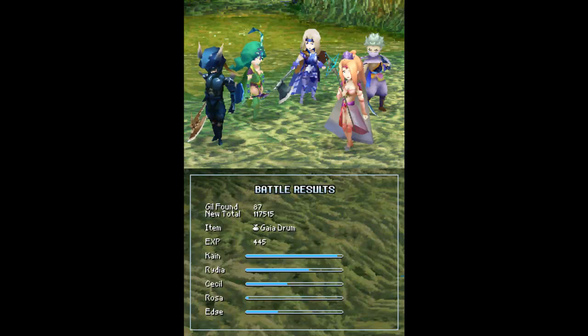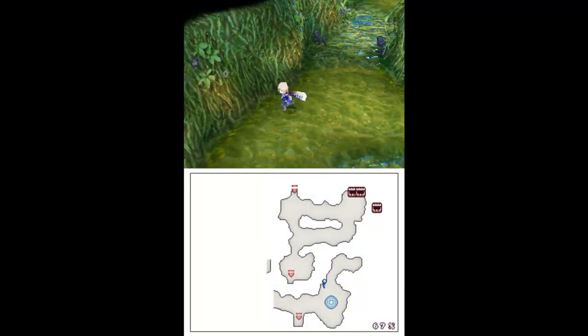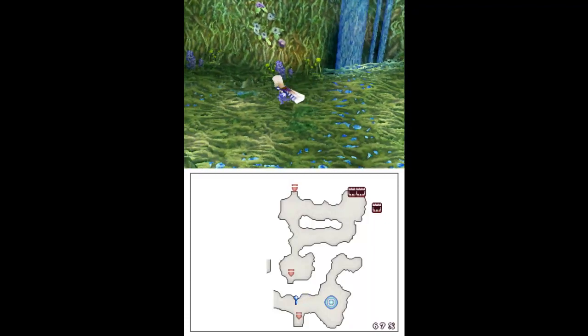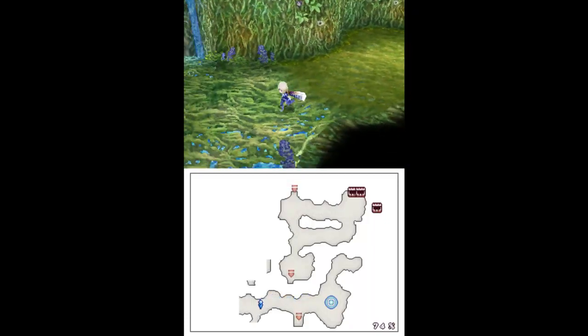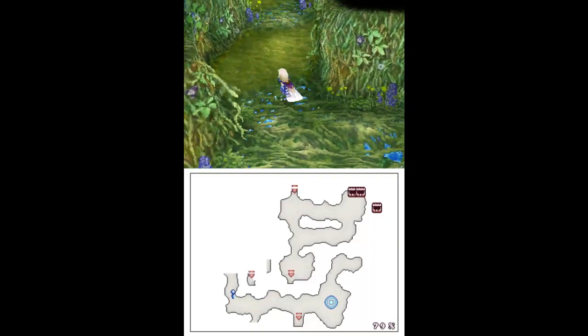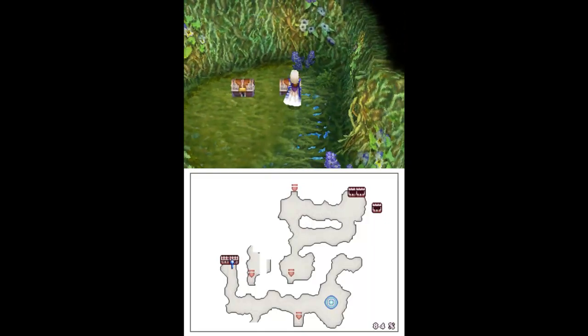We got a Gaia Drum for free from that thing. I'm not sure exactly how rare it is in their drop list, but awesome — free Quake spell. It's kind of redundant now that I don't have Tellah anymore, since he doesn't learn the Quake spell and I already have Quake with Rydia, but whatever.